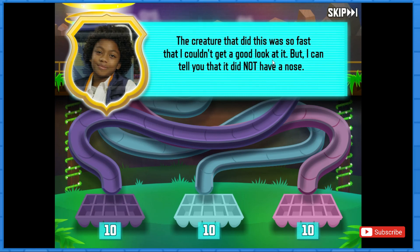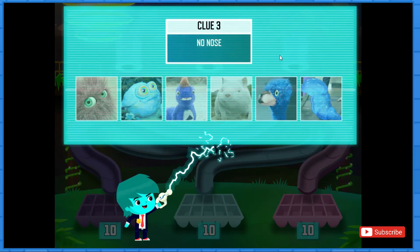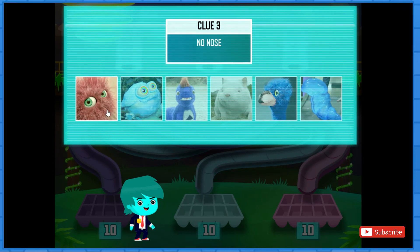The creature that did this was so fast that I couldn't get a good look at it, but I can tell you that it did not have a nose. Let's put this clue into the chartinator. Pick all the creatures that do not have noses. Good work, Agent!